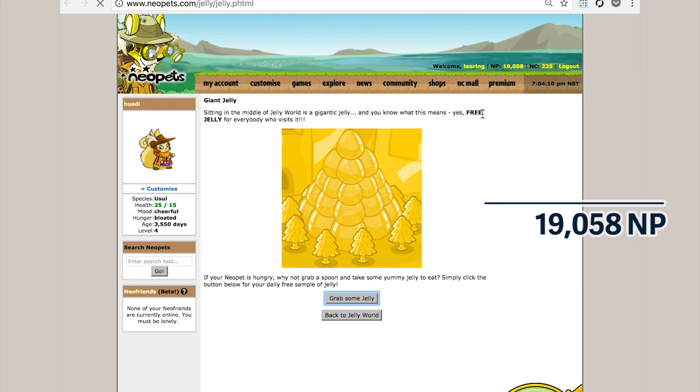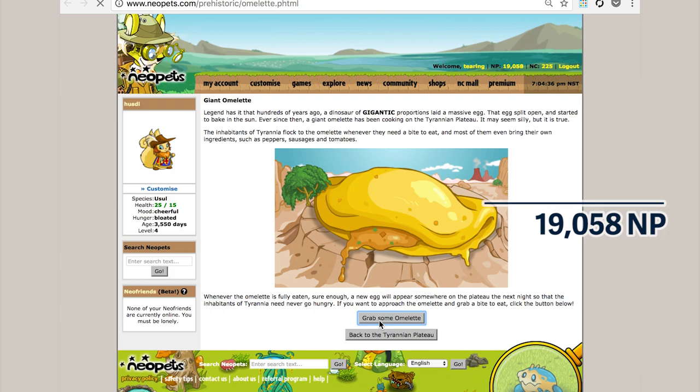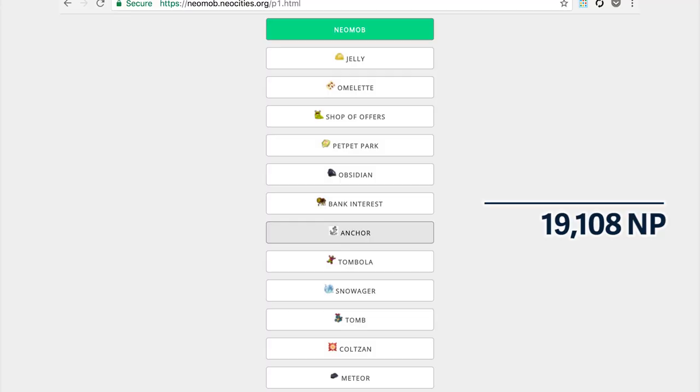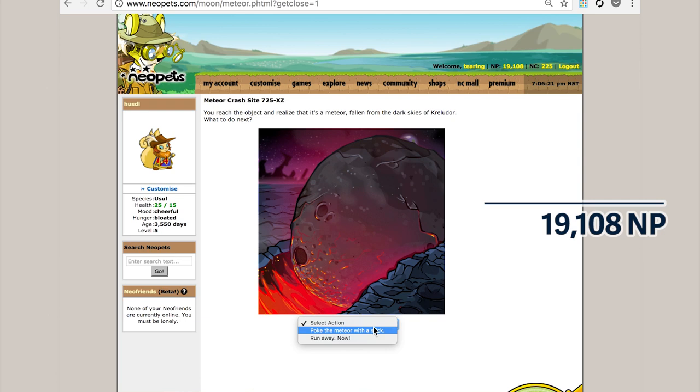Now I'm going to roll through my dailies. For this, I use a webpage that's just links aggregated by somebody who commented on my videos recommending it. I'm leaving the URL totally visible: neomob.neocities.org/index.html. This user put it together so they could play Neopets on mobile easier to run through their dailies. I use this every time — it's super convenient. There will also be a link in the description.